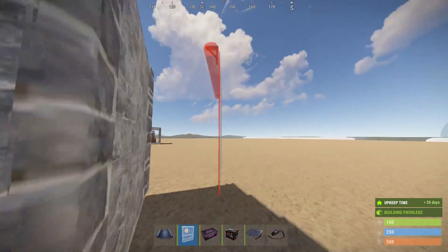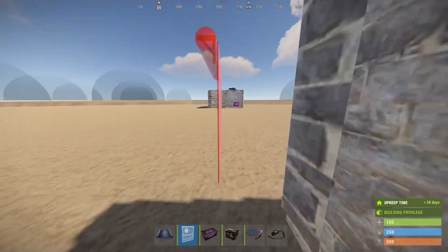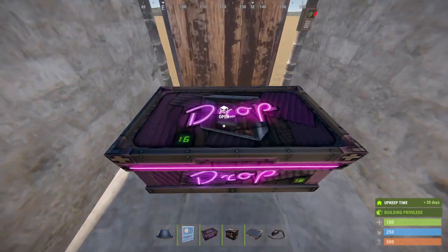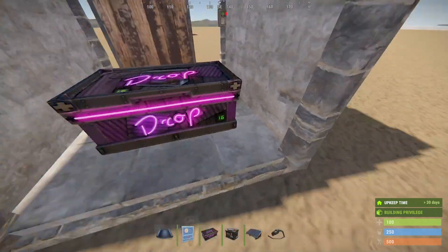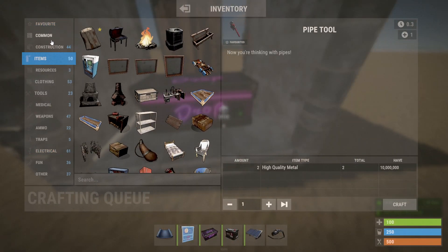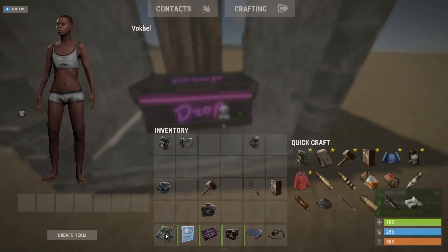Let's make two doors. The reason why we have two doors is because pipes cannot go through walls — you need door openings to actually have the pipes go through, and we want the piping range as long as possible. I'm using garage doors, but you can use any door you want. Place some locks on these if you want to.